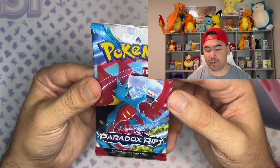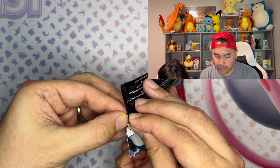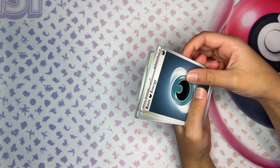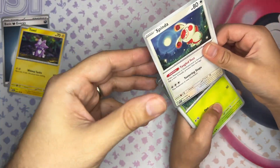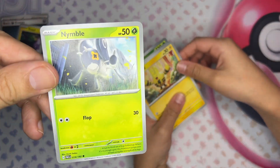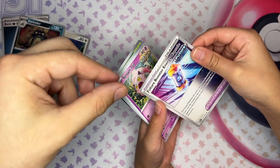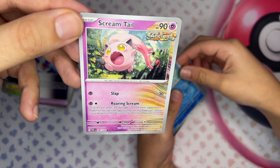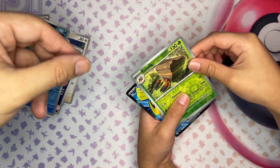Backwards hat magic — can we go ahead and pull this Roaring Moon? I'm going to have my daughter Chloe open this to see if we can get a little bit of her good luck. She is a little under the weather — we are in flu season right now. Can you wave at the camera? So if we pull a good card and there's not much celebrating, it's because she's trying to get over her voice. We got the basic energy, a Toxel, a Spinda, an Elekid, a Garbagedorman, a Future Booster Energy Capsule, and this is the ancient version of Jigglypuff!